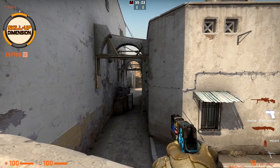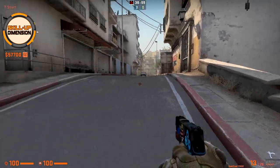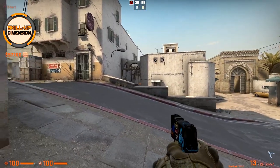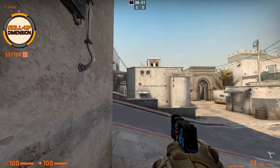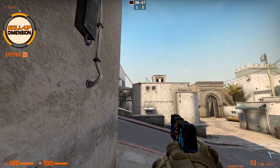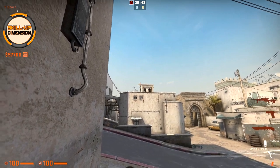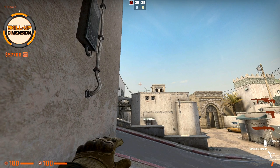The next smoke I'm going to show you is for mid box, also known as Xbox. I'll show you how to throw it from the T-spawn — it is one of the fastest Xbox smokes in the game. Simply come here towards the corner and then follow the line on the wall between the shadow and the light part, going to the top until you meet the top of that building or tower, and just jump throw.